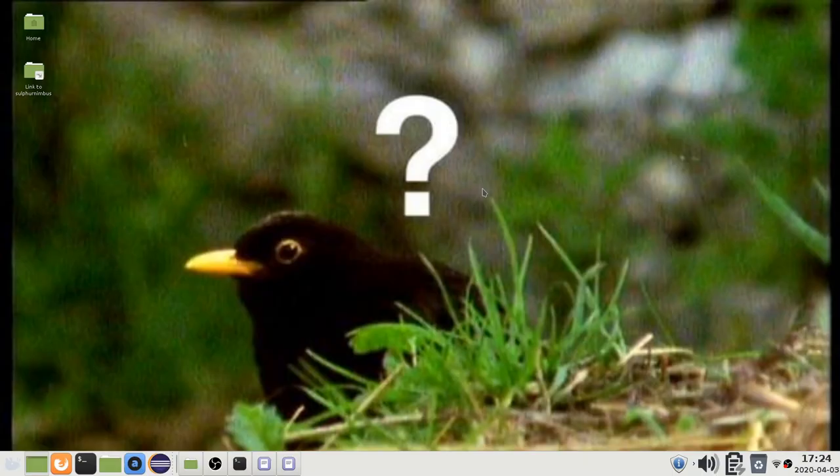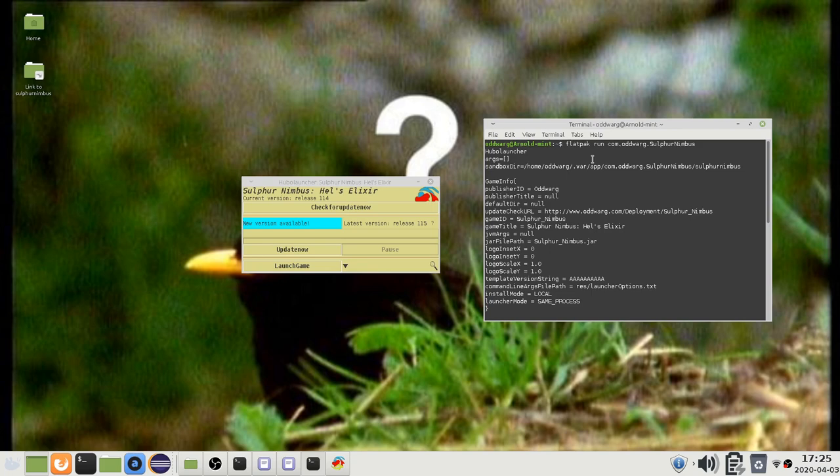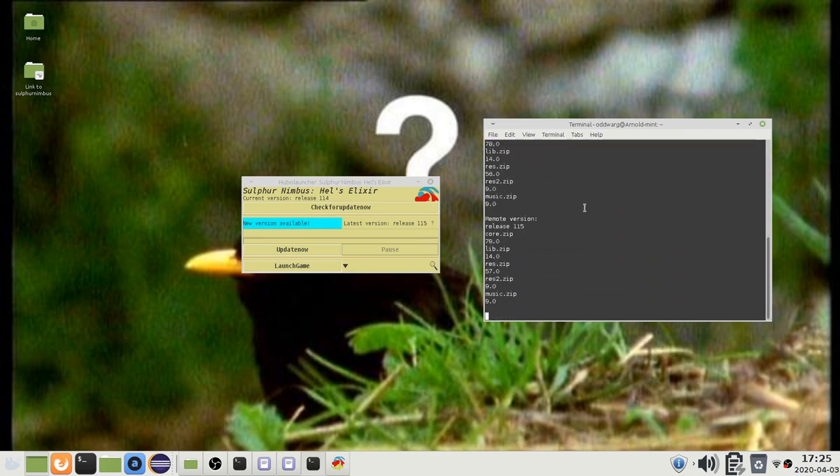In this video, I will explain how to start the game with a console attached, and a couple of debugging features you can only use with the console. If you are using the Flatpak version on Linux, you can simply open a terminal anywhere and type flatpak run com.odworg.sulphurnimbus with capital S and N. As you can tell, this console now displays output from the game.